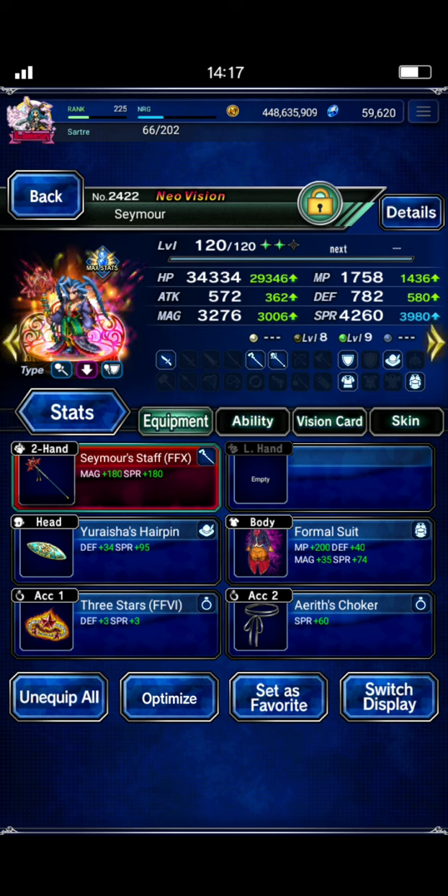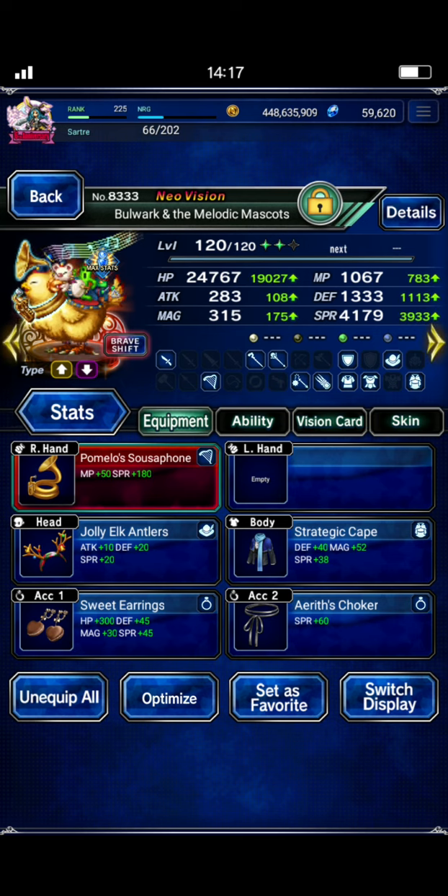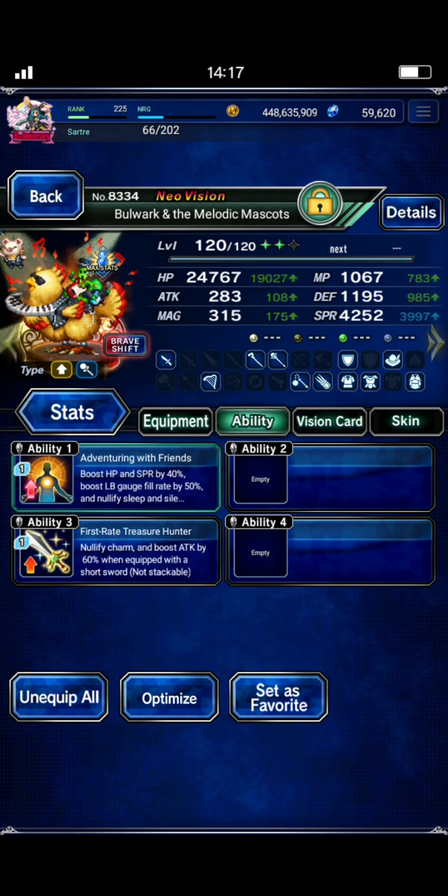A better alternative to Seymour would be the new Neo Vision Dark Knight Cecil that just came out. You would start Cecil in his normal form to get the LB field, then switch to his Brave Shift form. He doesn't have Bar Darcha, but he has something similar that does a 200% light and dark buff to the team — which is really what you want, that big dark buff to make sure you don't take any dark damage. Bulwark is here strictly for the Dark Imbue; he's going to be in his Brave Shift form the whole time, so he just needs First Rate Treasure Hunter for Charm Resist.